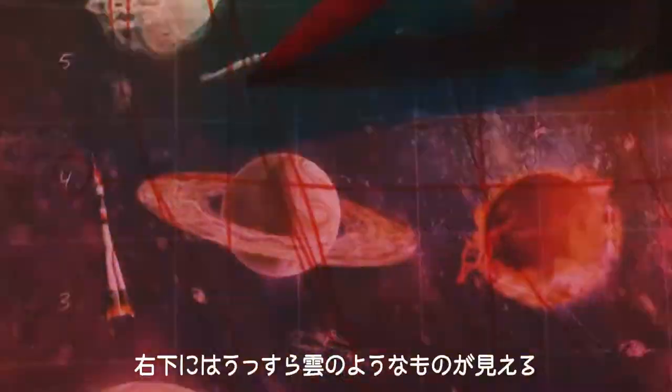This is Alpha 2. Do you copy? Reporting on what I can see from my view. On the upper right, a satellite. On the lower left, a red and orange mixed colored star. On the lower right, a slightly cloud-like figure. Purply space spread out in the background.